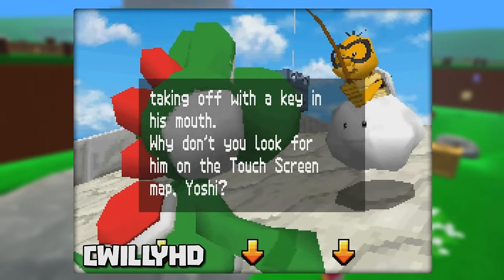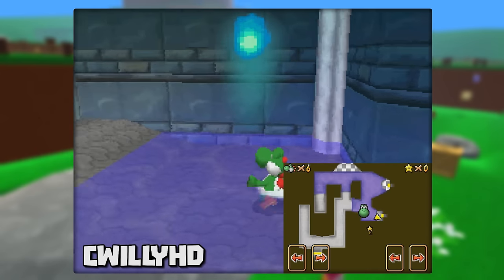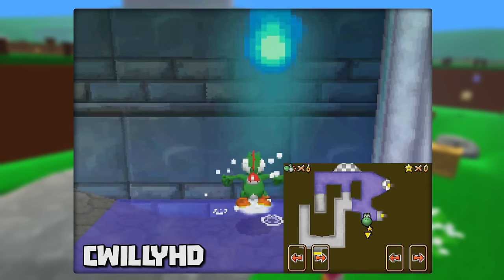Head outside the castle and activate Lakitu. He'll show you where the key is on the minimap, but instead of going to collect it, enter the basement door. Now every minimap will show the key in a random location, but sadly it's not actually there, so you cannot grab it.